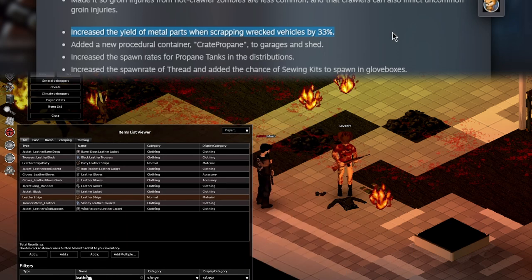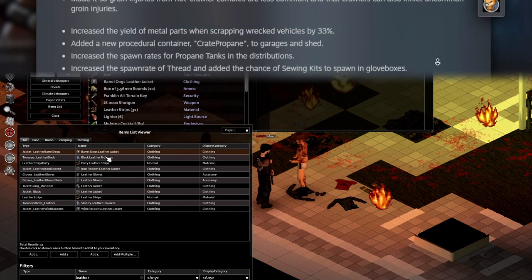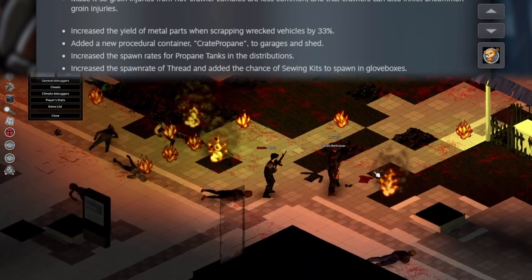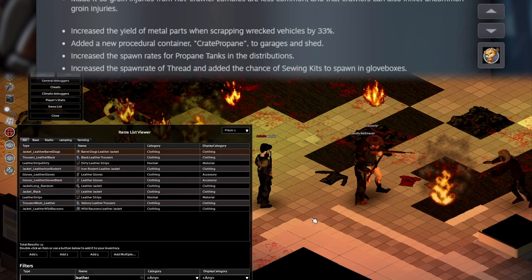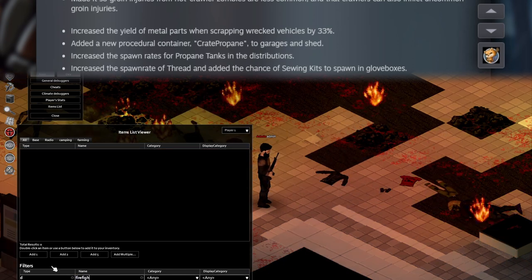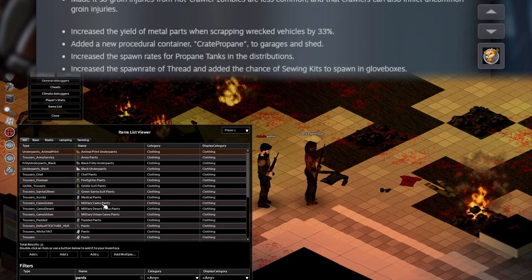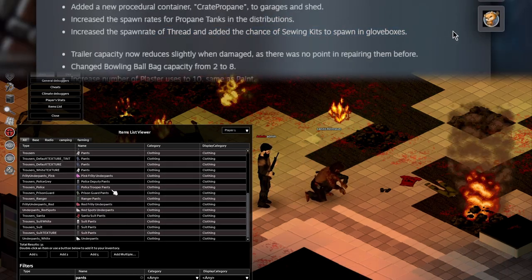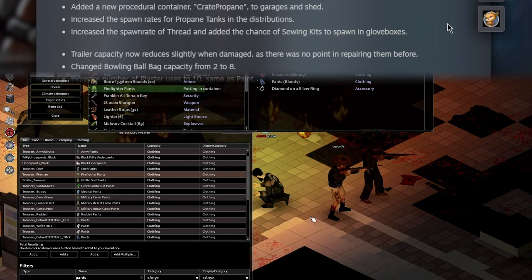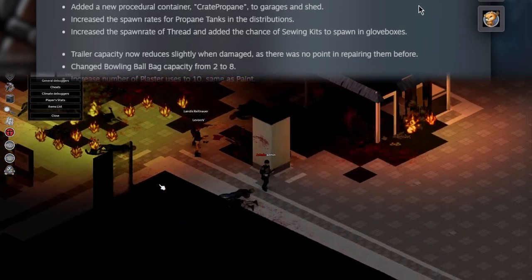There's an increased 33% yield of metal parts when scrapping wrecked vehicles. I love seeing changes in metalworking because I think it's one of the skills with the least love right now. I want to see them give more to it, and I think that's where we're heading in these next couple of updates — especially with a huge crafting overhaul coming. I'm also happy to see tailoring changes, which is the second skill that needs a little more love. I want metalworking, tailoring, and armor crafting to mingle — and it will eventually. The future of this game gets me so excited.